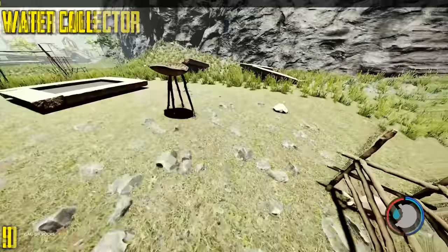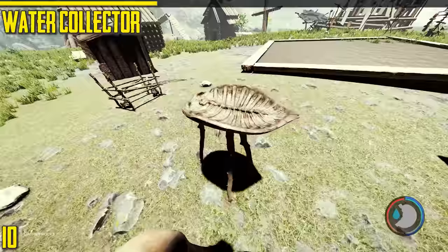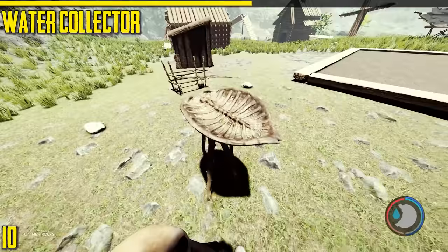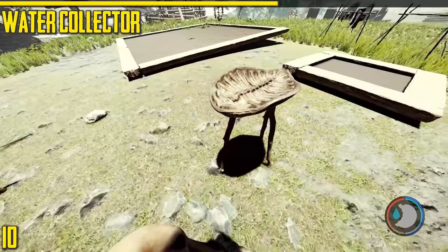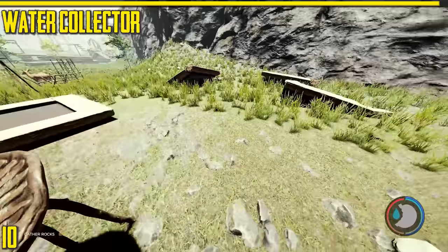Next is the water collector. It fills up when it rains, or if it's snowing heavily it will fill up. These are very useful — you need a turtle shell to craft one. The water does disappear over time so it doesn't last forever. You can have them inside buildings as well and they'll fill up if it rains, even indoors.